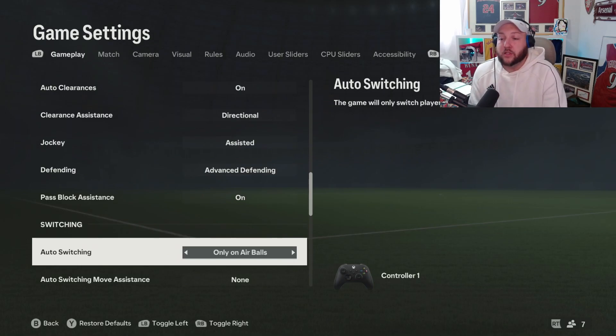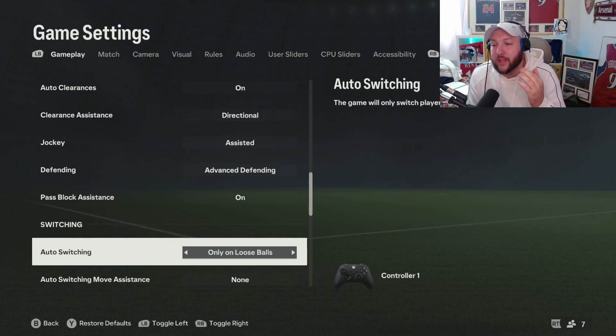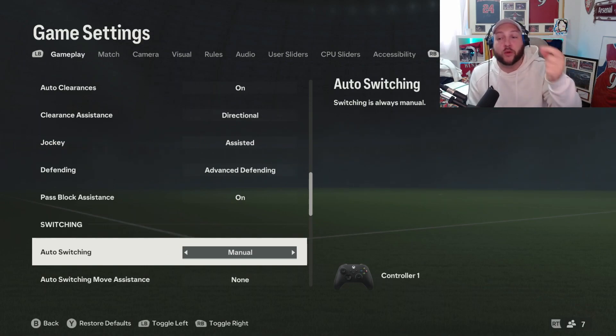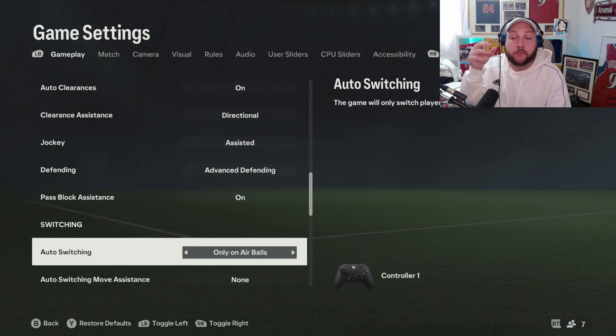Pass block assistance — always have that on. Switching for me is only on air balls. Air balls are basically when the ball is in the air. Automatic doesn't feel that great. Only on loose balls — so if you and your opponent make a tackle at the same time and the ball rolls out into no man's land, it will switch automatically. You can also have it on air balls and loose balls, but I wouldn't recommend manual because if the ball gets crossed in, you have to manually switch to the right person among four or five players. Have it on only air balls — the game will only switch players on lobs and crosses, pointing you to the person where the ball is going.